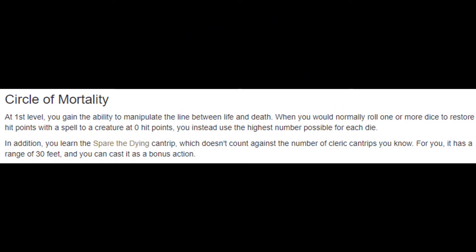At level one we get Circle of Mortality, Eyes of the Grave, False Life, and the Bane spells. Circle of Mortality is really two features in one. The first portion is when we heal someone who's downed and making death saving throws, our healing is automatically maximized. So if we're doing Cure Wounds, instead of a d8 plus 3 it's going to be 8 plus 3, which is a pretty big benefit.